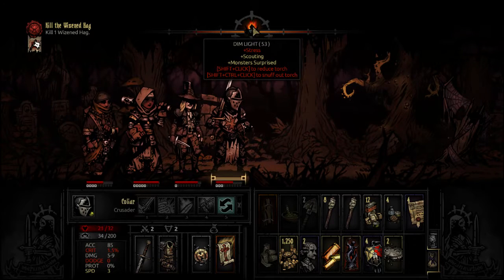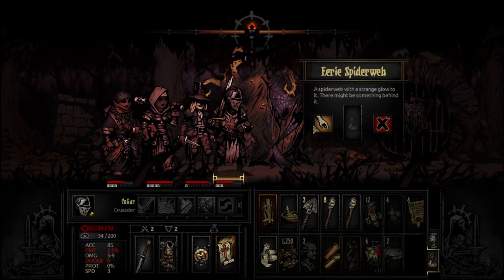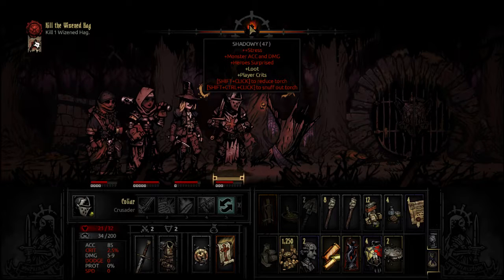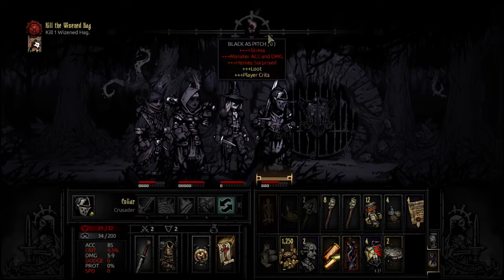Now that it's shadowy, we get better chances at loot and better chances at crits, but we're doubled up on stress — monster accuracy and damage is higher, and the heroes are surprised a lot easier. Going to pitch black: maxed out stress, maxed out monster accuracy and damage, maxed out chances of being surprised, but much higher chances of getting good loot and much higher chances of critting. That's what happens when it's dark.